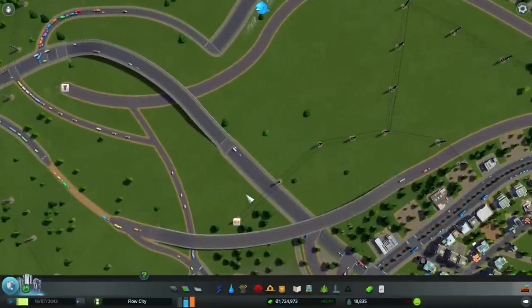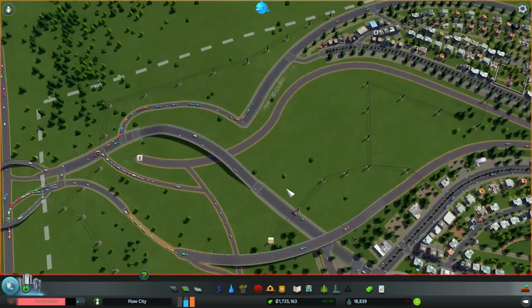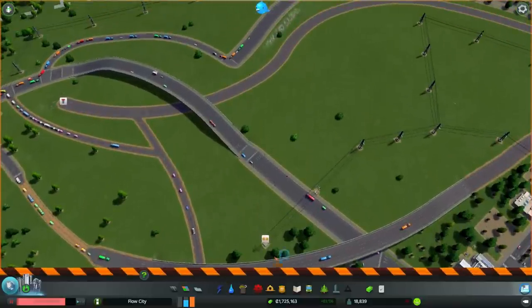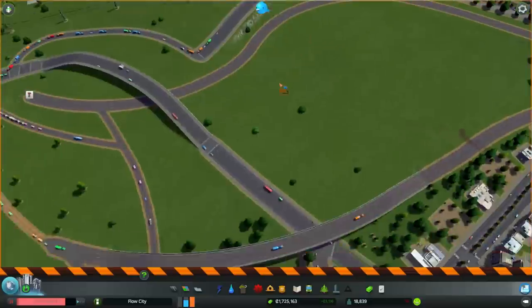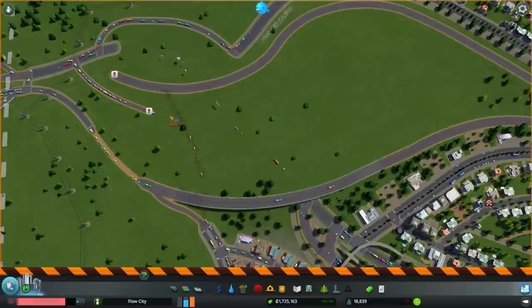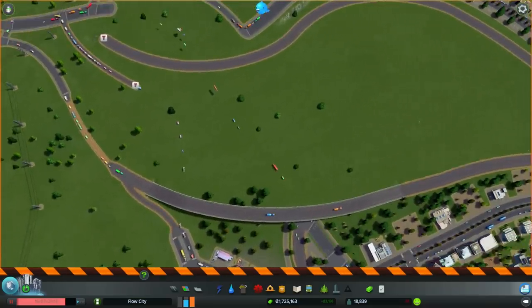Before we start, let's pause the game because I will remove everything here now — all roads, also these power lines. What I'm going to do first is add a roundabout between these two freeways, so I need to remove this road and this one. The roundabout will be here between these two freeway parts, and I may need to extend this bridge here a bit later.